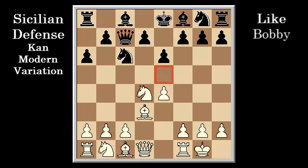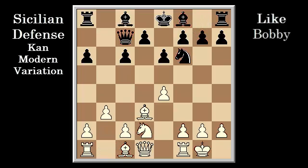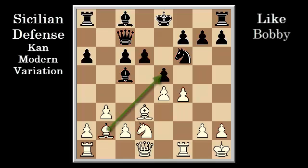After Knight c6, instead of playing Bishop e3, Bobby played the mainline move exchanging with Knight takes c6, b takes c6, and continued with Knight d2, Knight f6, b3, Bishop c5, Bishop b2, e5, King h1, d6, e4. As you can see, it's all about the e5 square.